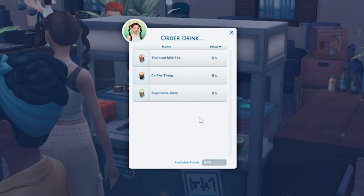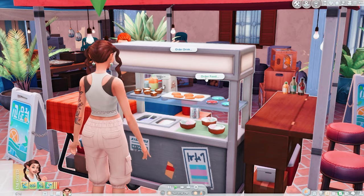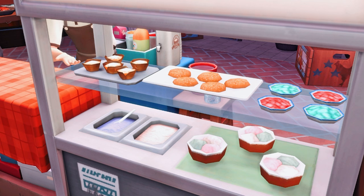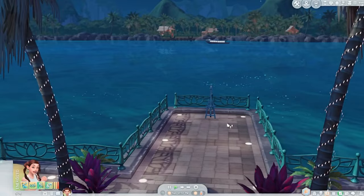Looks like we got another food stall over here. We got some drinks — milk tea! I love milk tea so much. Sugar cane juice. And then what about the food? Holo holo, so good. Bibinka. Oh man, takes me back. All this tasty food here.